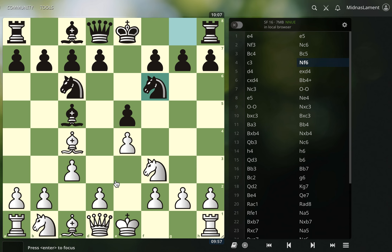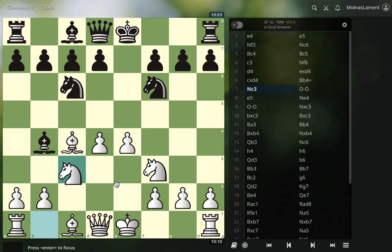So in this position, I went d4, because that's sort of why you're going c3. And then after takes, I take back attacking the bishop. They check, which is correct. And now I went knight to c3 — I'm aiming for a Molar Attack here. If you don't know what I'm talking about, check out the Molar Attack video on my channel. It's recent and will explain exactly what the plan is here.